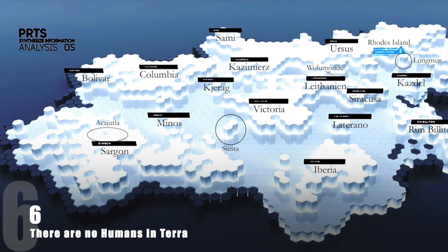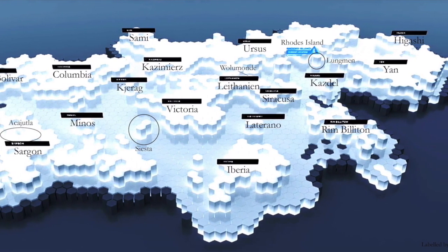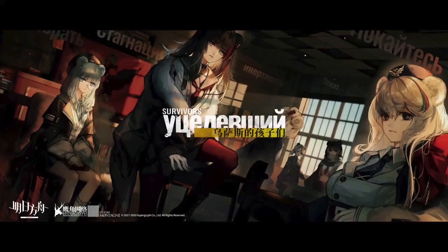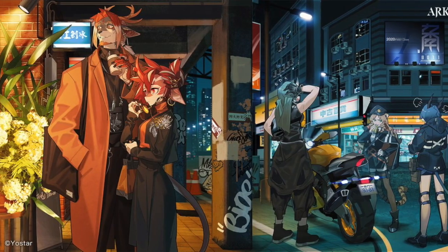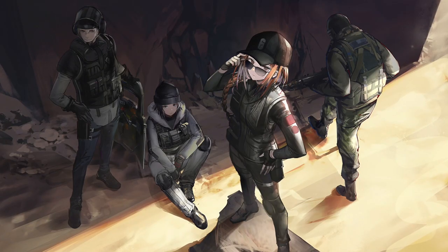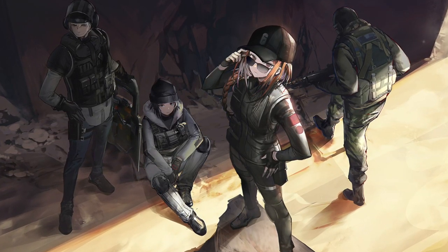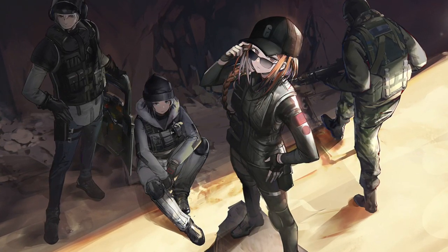Similarly, the Terra world map is heavily inspired by world history. Although many regions are similar to what we know in real life — like Ursus being Russia and Yen being China or Korea — there are actually no human inhabitants in this world except for the Rainbow Six Siege squad, as stated in their event story. And even though there are no humans in this world, the population as a whole is still referred to as humans and humanity.